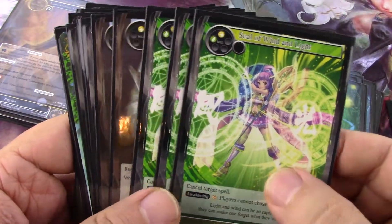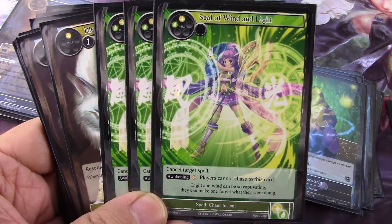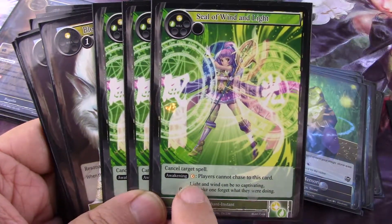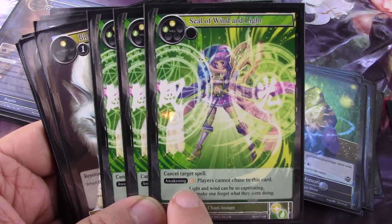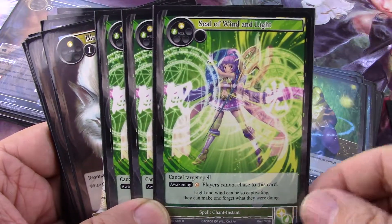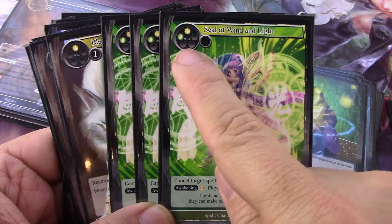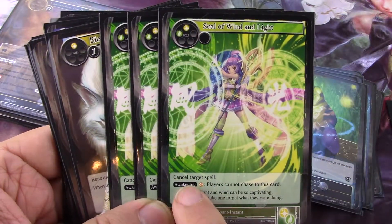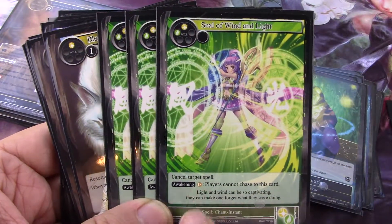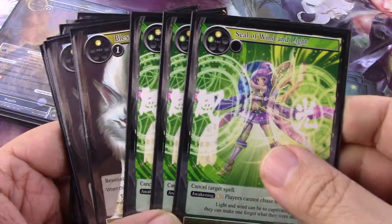One Death Scythe. Then three Seal of Wind and Light — and you have access to Moon mana in here. It's got an Awakening cost you pay on top of the regular cost, kind of like Kicker. You play white green, then also pay Moon, and it cannot be countered and it cancels target spell. Tell me that's not a great card.